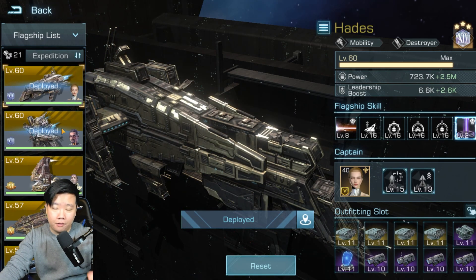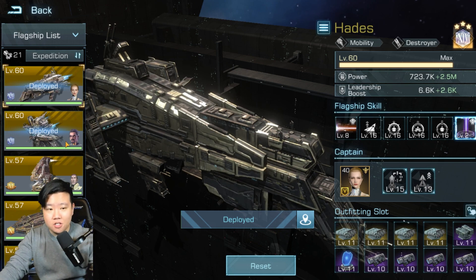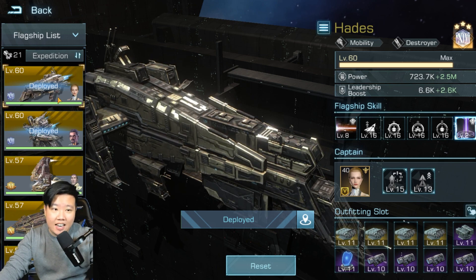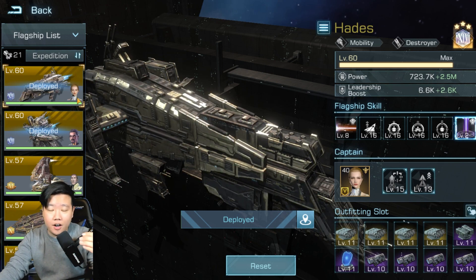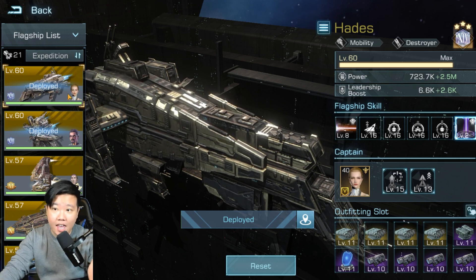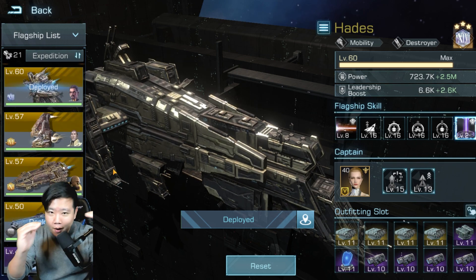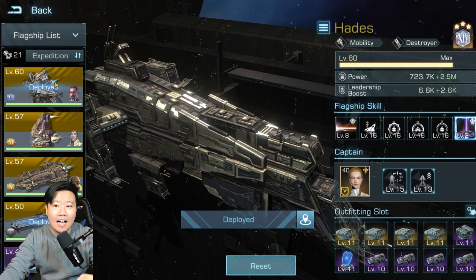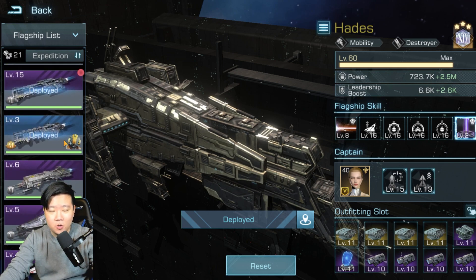Today we're going to talk about the flagship. I'm not going to talk about my legendary or gold flagships here because that's the whale method. Understand that these flagships have a counterpart which is the same thing but a weaker version. Every gold flagship has a counterpart purple, so if you see whales investing in the Hades, the counterpart is the Radamanthus — it's relatively simple.